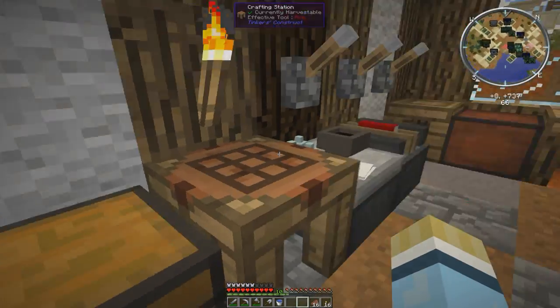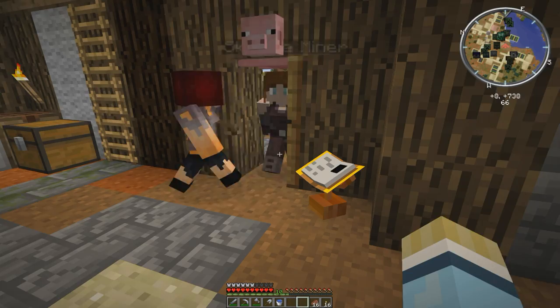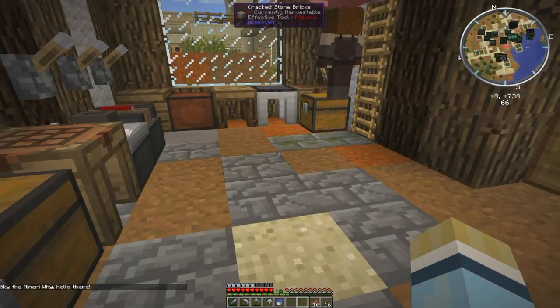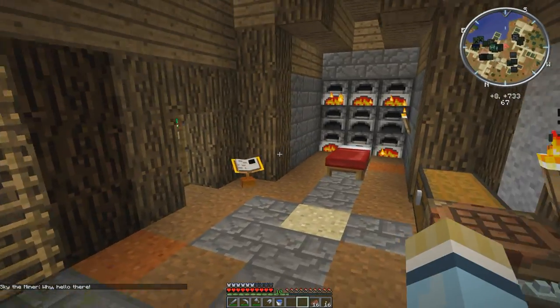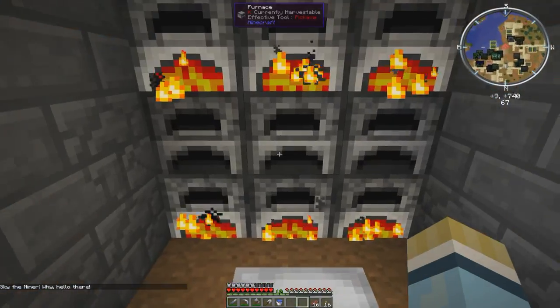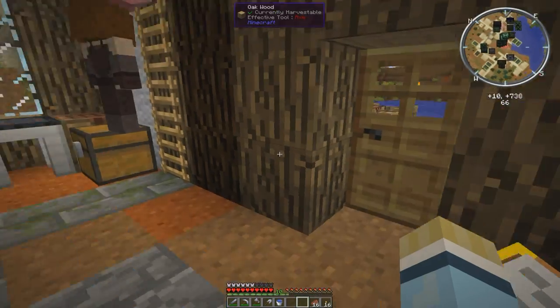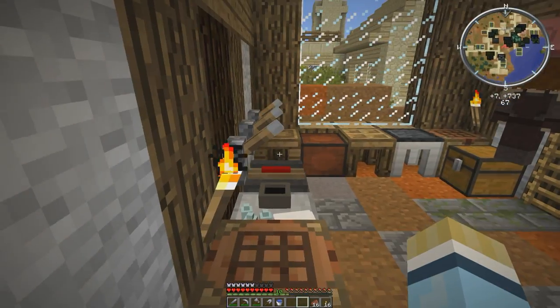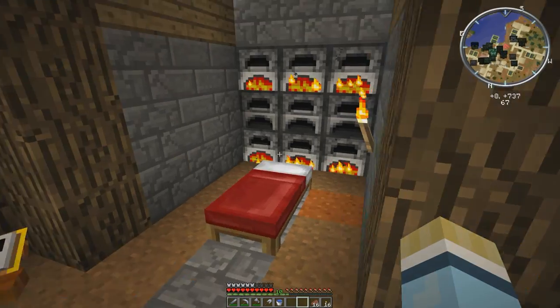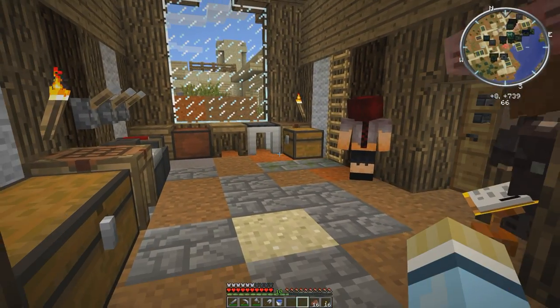But for now we're just going to end it here. Hopefully next time we'll get into a little bit of exploring. We want to find a place that we're really going to call home — this is just a temporary place for now, just to get some tools and get things up and running. Might do a little bit of mining just to see if we can get some more gold, maybe between episodes, just to get some materials up and running. Then we're going to go searching for a place to set up and build a fortress. So we're going to end it here, and I hope you enjoyed it. If you did, please subscribe. Alright!